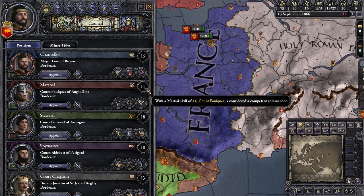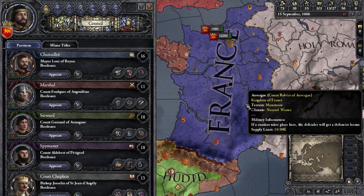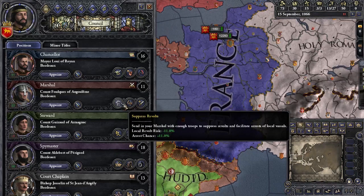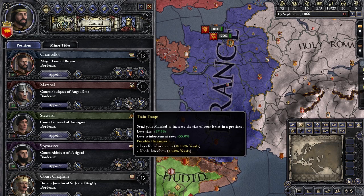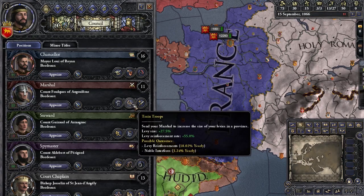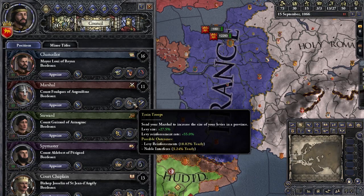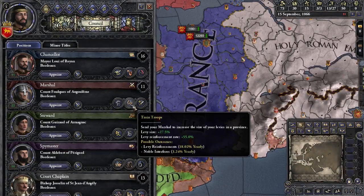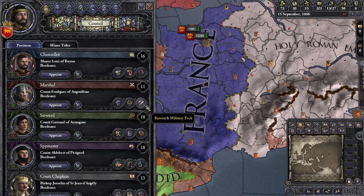Our marshal is decent enough. What do we want to send him to do? Suppress revolts — we're probably not going to have trouble with that since everyone likes us. We could train troops, which is pretty good: you get more troops, your levy size increases, and your reinforcement rate improves, so if you lose a lot of troops in battle they come back quicker. You can see the percentage chance per year — it's just an average, meaning any day that can happen.